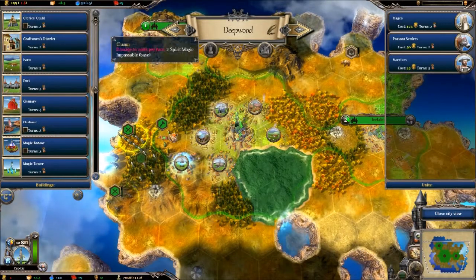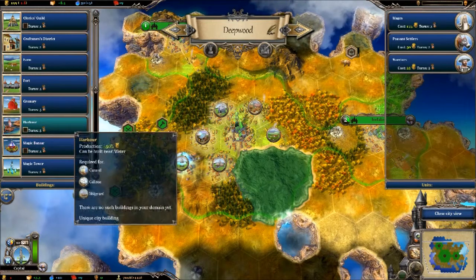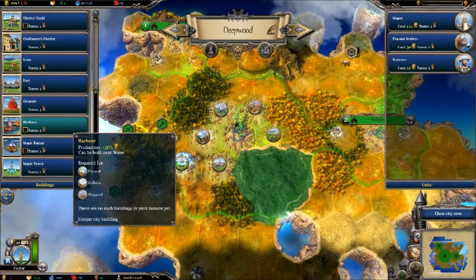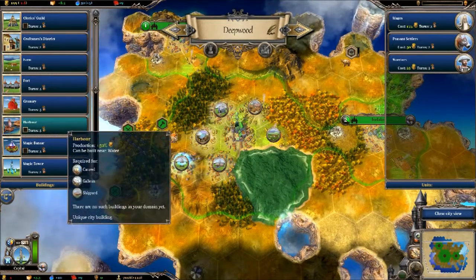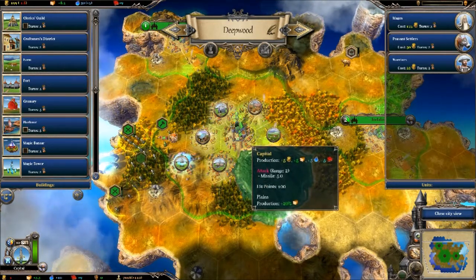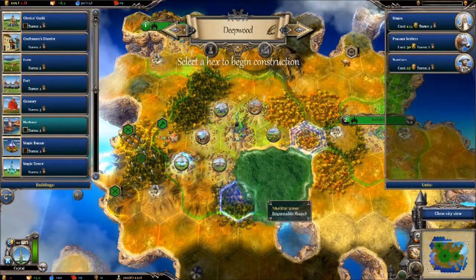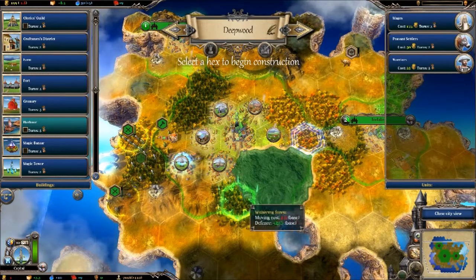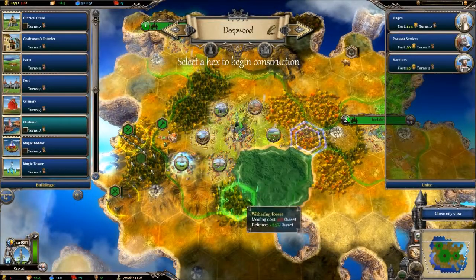Let's construct a building. We're getting to the point where our gold is getting pretty bad, so I'm gonna get a harbor going. A harbor will give us plus three, so let's get the harbor up. It's definitely a good thing to put in, and we'll put it here because the harbor, the library, all this stuff is sort of part of the main capital city.